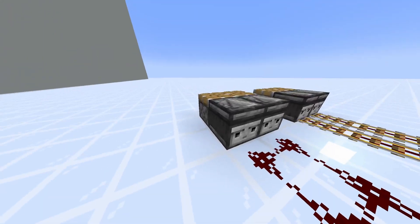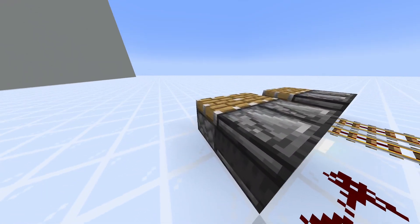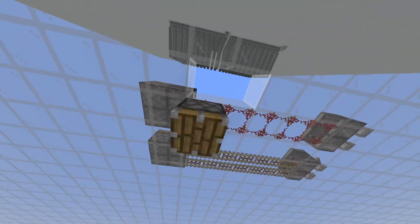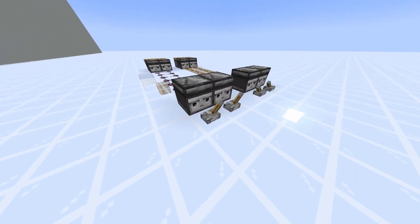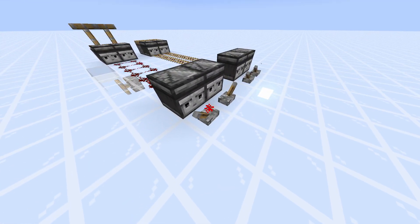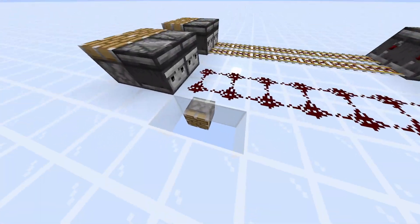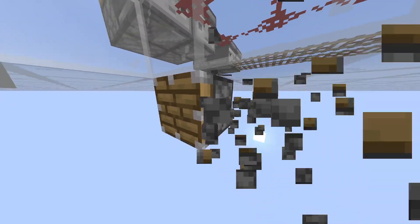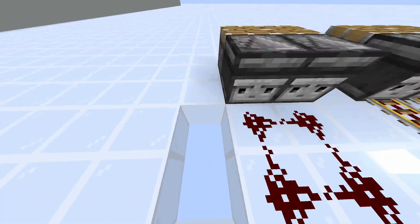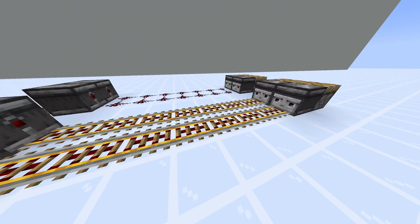There's also the problem if we put a piston below this. You can see it's still being activated, and this is even placing the redstone on transparent blocks.